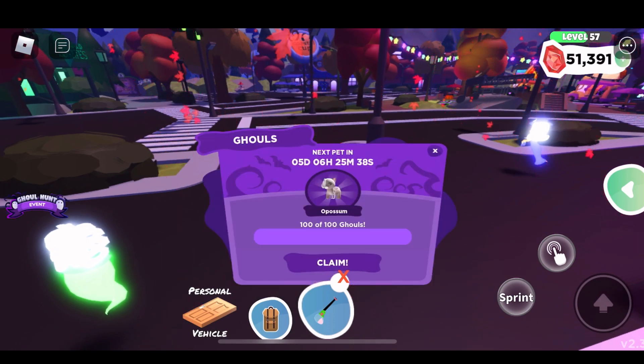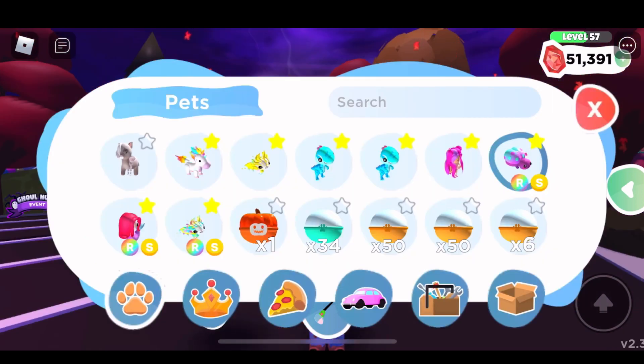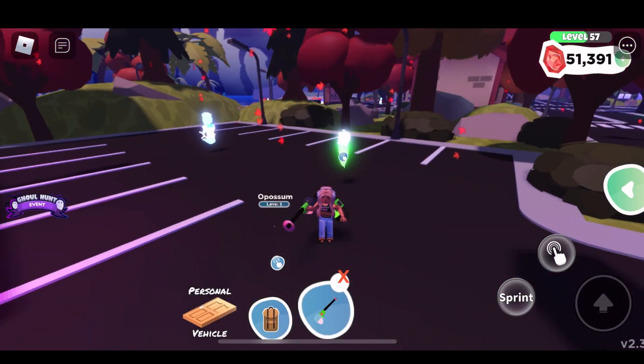100 of 100 — claim your pet! Let's see what this baby looks like. I always love to get a new pet because it's like a new baby in the family. And now I'm back at zero. I don't know if I'll be able to get another one, but let's look at this pet and see what it looks like. Oh, it's invisible!